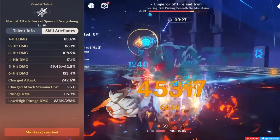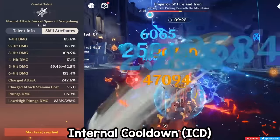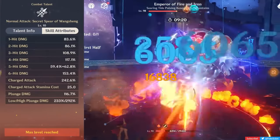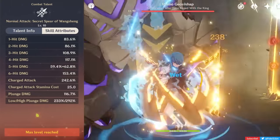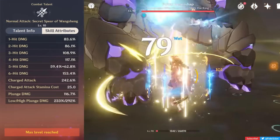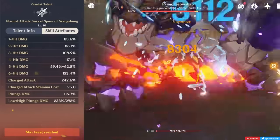Hu Tao is especially good at this since her charged attacks have no ICD, otherwise known as internal cooldown. A lot of abilities have standard internal cooldown, only allowing them to apply their elements every 3 hits or 2.5 seconds. Hu Tao's charged attack has none of this, and because of it, can activate reactions with every hit, as long as the other elements are fast enough to keep up.